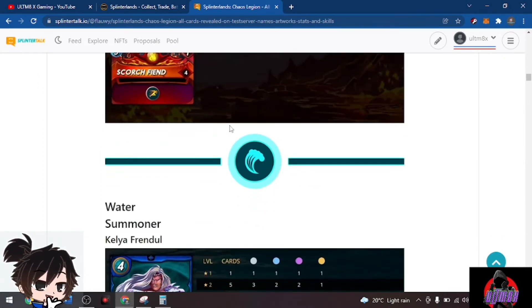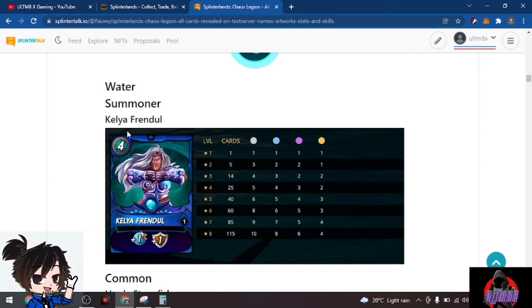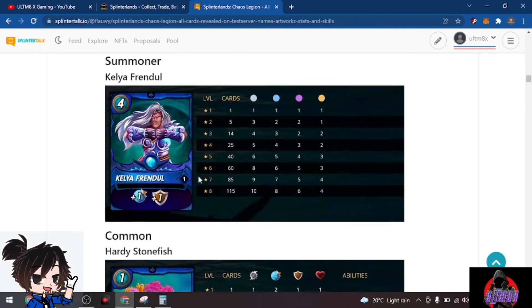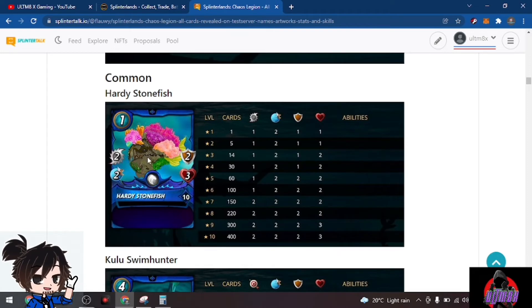That's it for fire — a packed and wild set of fire combinations with the upcoming cards. Now for water: we have water summoner Kelya Frendol, who adds speed and shield. This will be a great pairing with Wavesmith since it adds another two shields — we could see a strong meta with this combination, plus Genosha Nos with Void. We have Hardy Stonefish at one mana with two attack, two speed, two shield, and three health.